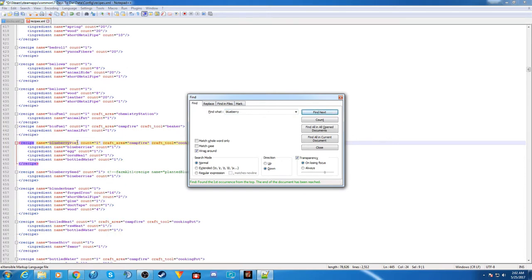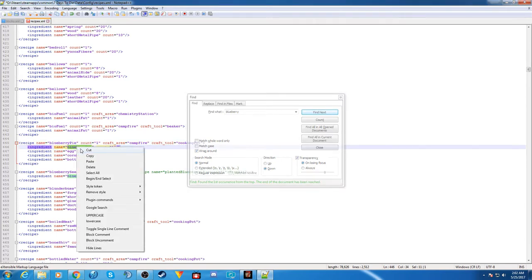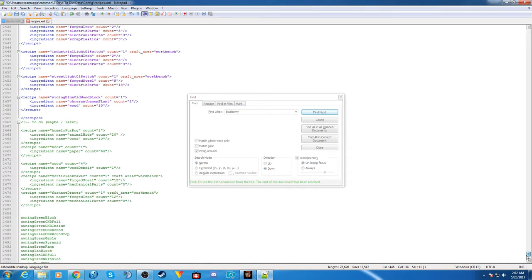It brings up the recipe for blueberry pie, and the proper ingredient name is 'blueberries.' Select it, copy it, and go back down to the recipe you're working on. Instead of having chrysanthemum plant, replace that with blueberries. That's it — all you have to do then is save. So we've got our siding blue old wood block using wood and blueberries.